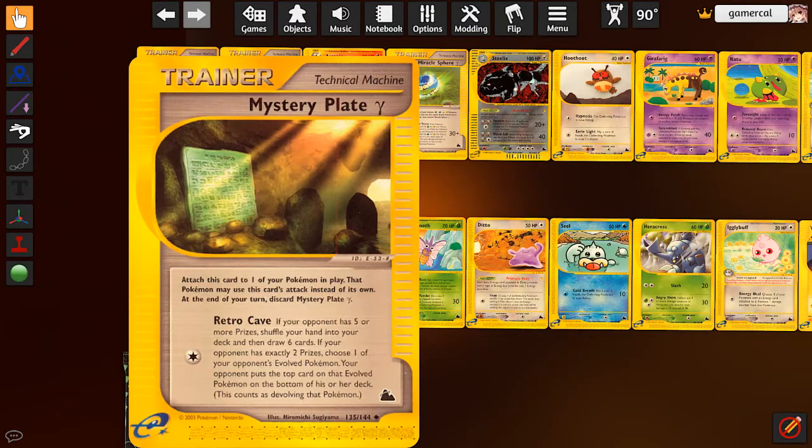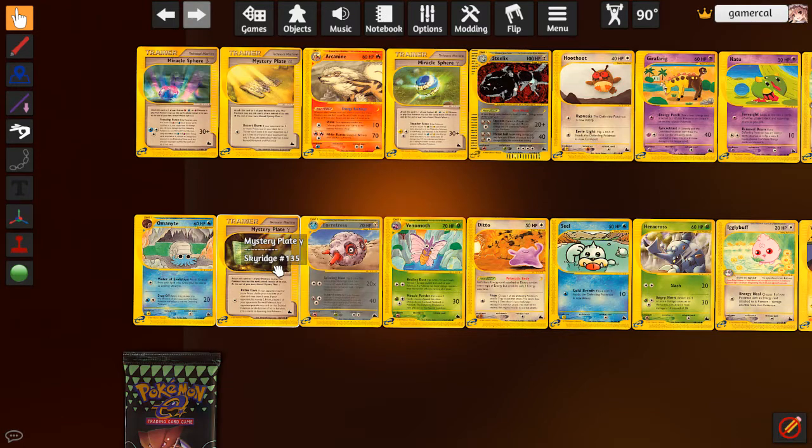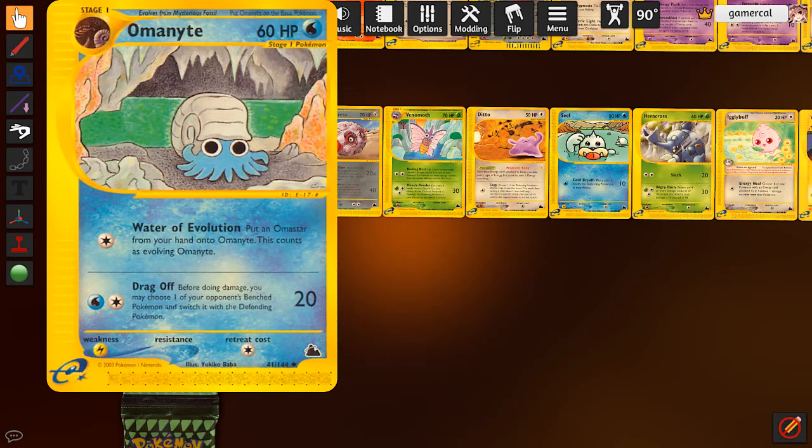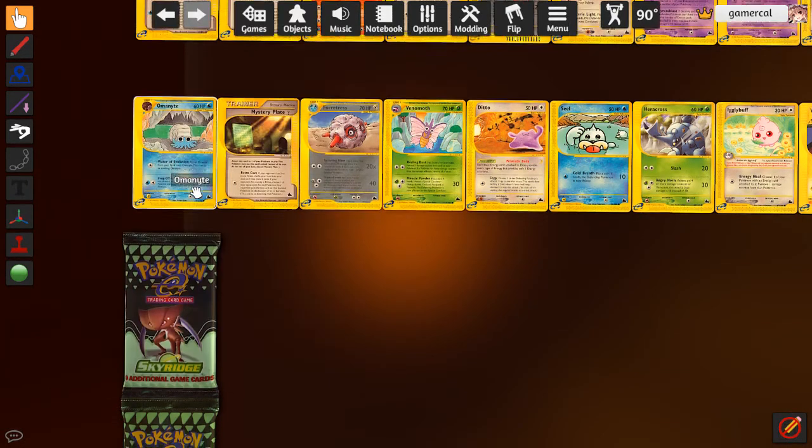The Gamma Mystery Plate here: if your opponent's at five or more prizes, shuffle your hand into deck and draw six cards - this lets you use Clover without being clever. If there are exactly two prizes, choose one of the opponent's evolution Pokemon and put it on the bottom of their deck, like devolving the Pokemon. I think you play it for the first effect, but you have to be able to search it out. We didn't get Travelling Salesman, so probably not searching that out.